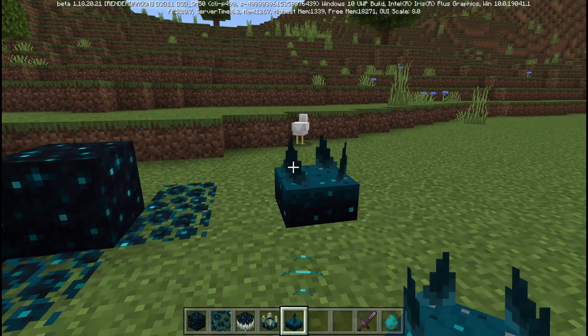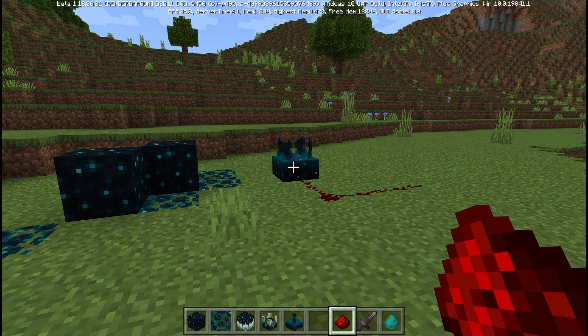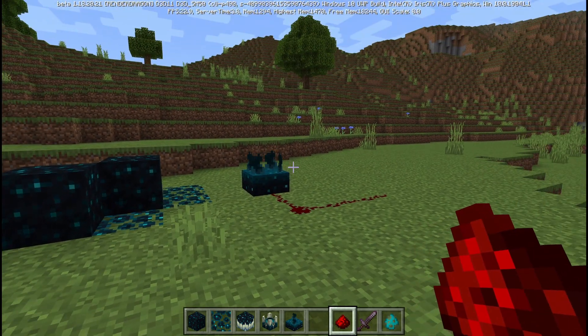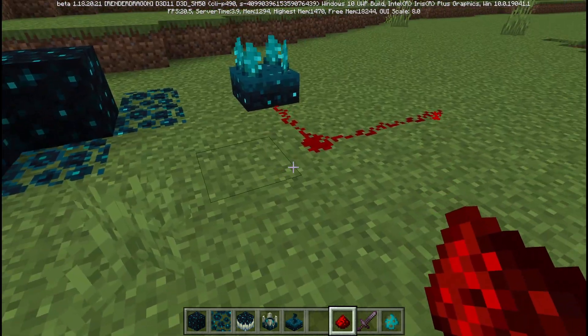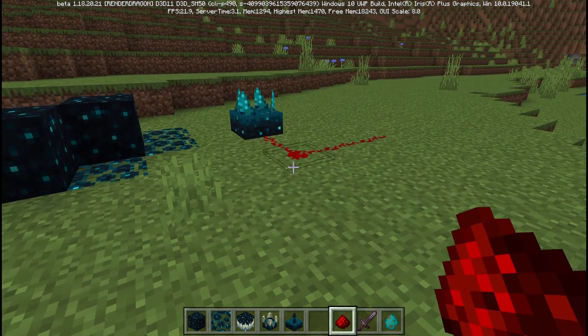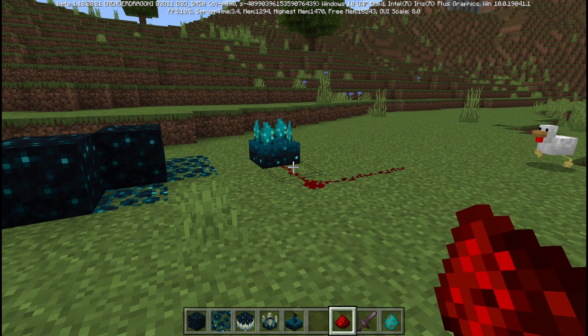This is a pretty cool block. Skulk sensors will also emit a redstone signal whenever they pick up a sound. I ran a redstone line off it here, and if we walk towards it, it should emit just a tiny redstone signal for a bit of time. This should make for some very interesting redstone farms.